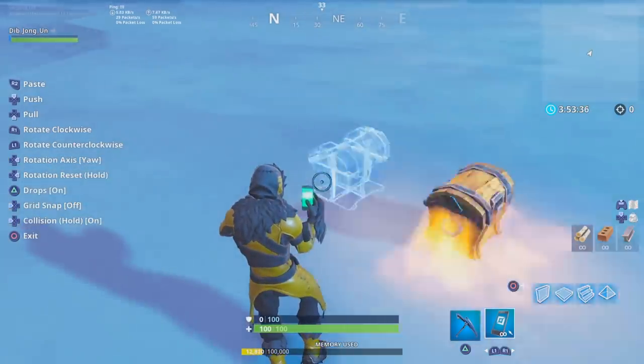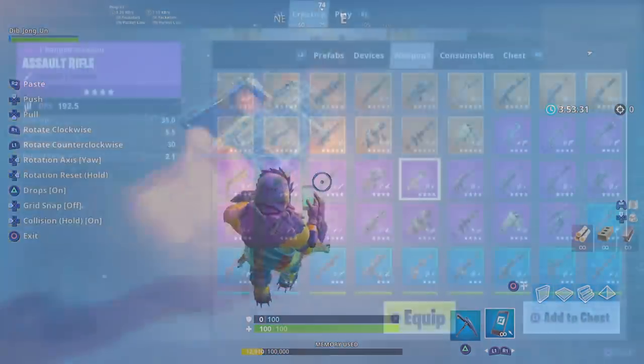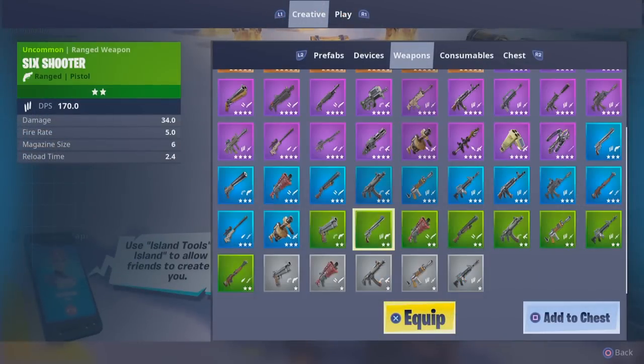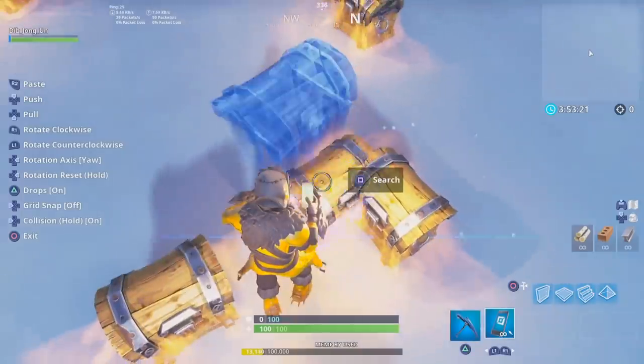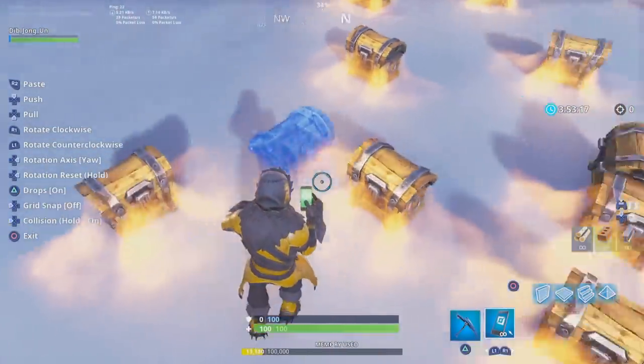It's going to start duplicating everywhere. Now this is the part that gets tricky and time consuming — you gotta open every single one of them. One of them will eventually have something special in there. There are certain weapons you can't get in creative mode. This is why I'm just throwing every treasure chest I can find on the ground, because eventually you're gonna find one that's vaulted — meaning weapons you can't get in the regular game.